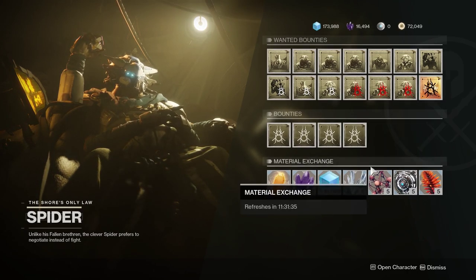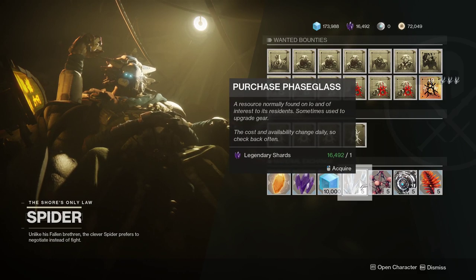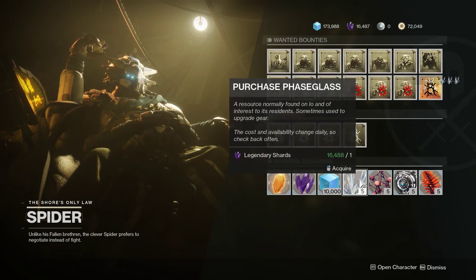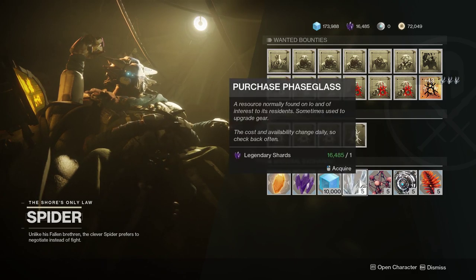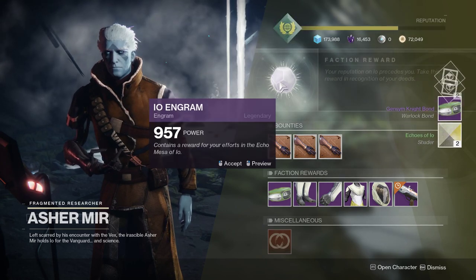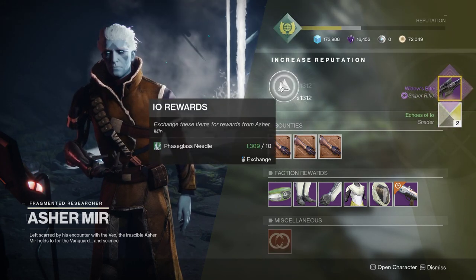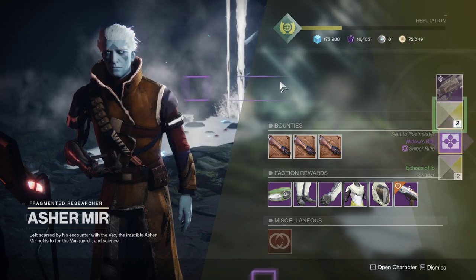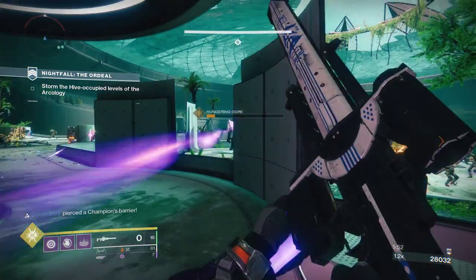Another perk with Spider is being able to buy Planetary Materials. If you drop a few hundred or a few thousand Legendary Shards on Planetary Materials, you can turn them into the corresponding Planetary Vendor and they have a chance to drop Year One Masterworked Weapons. These will only drop one or two cores, but you will be able to get a large quantity in a short amount of time. This method is also kind of cheap due to the fact that you're going to be dismantling the gear and getting Legendary Shards back.